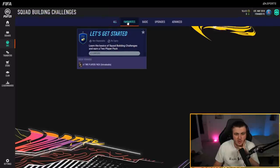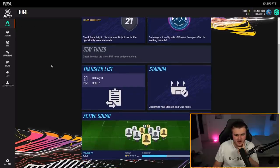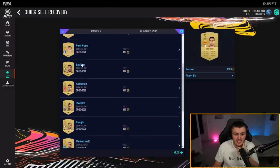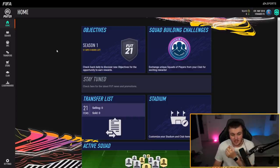In terms of SBCs, we've just got the basics — the upgrades and advanced. I think they're the same seeing the recent game changes. Do we have quick sell recovery straight away? We do — we actually instantly get quick sell recovery, which is really, really cool. That was a great feature from last year. And then tomorrow when we get early access, we'll be able to actually open some packs and stuff like that. So that's really cool and exciting.